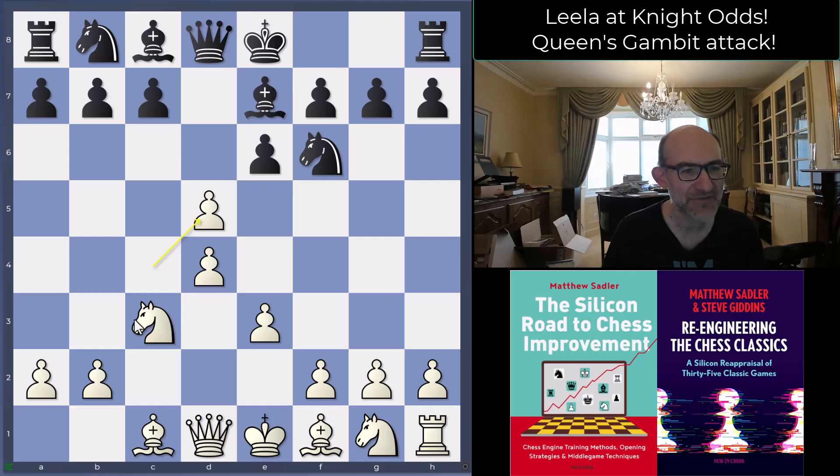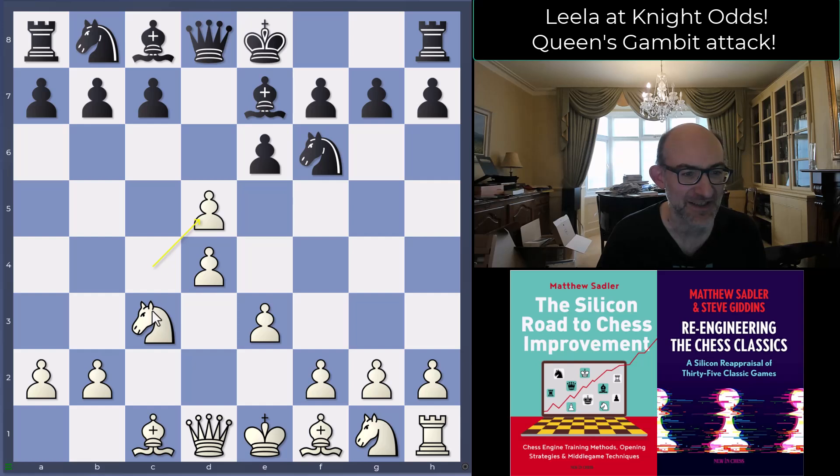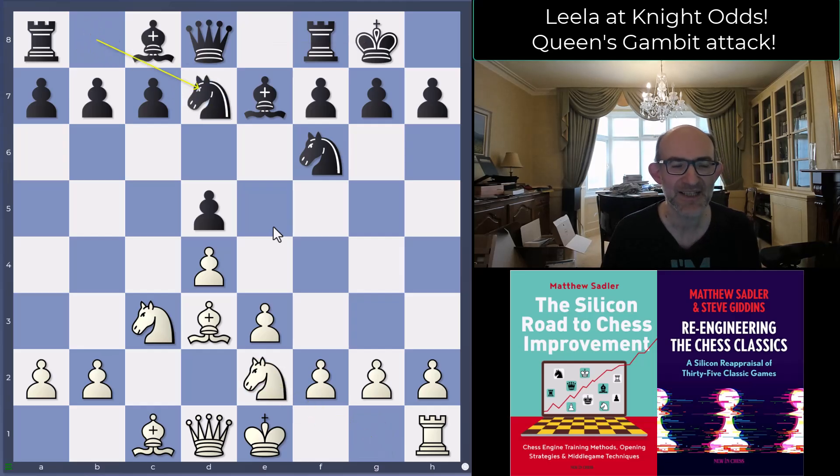Leela takes on d5 — feels interesting; maybe knight takes d5 to try and exchange off a knight and create an isolated queen's pawn, but e takes d5 is played from black. Nothing wrong with that. Bishop d3 and castles, knight e2, and knight bd7 from black.